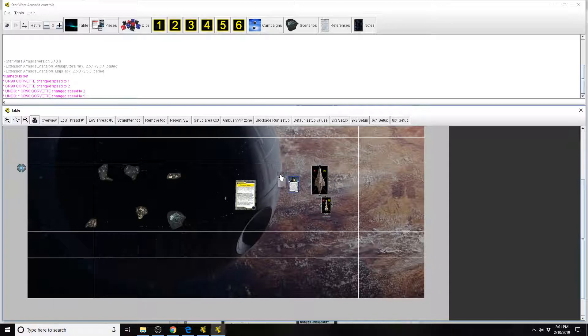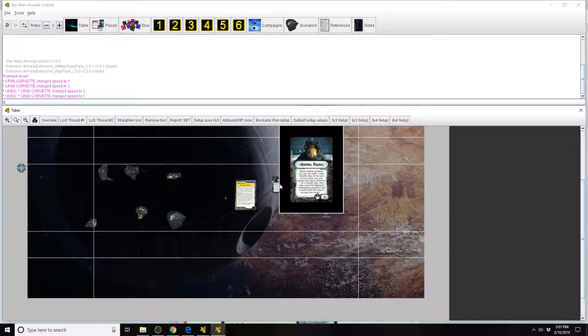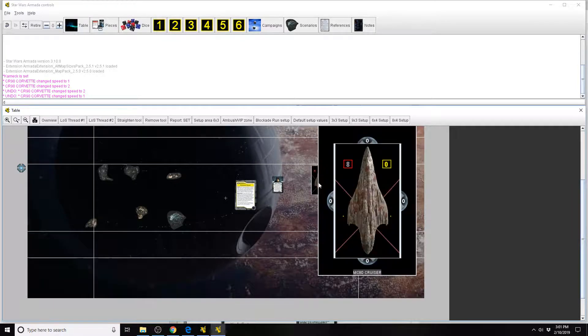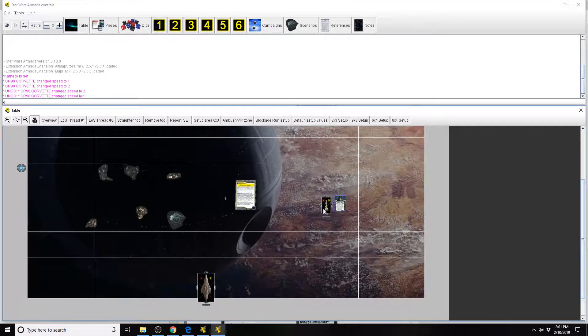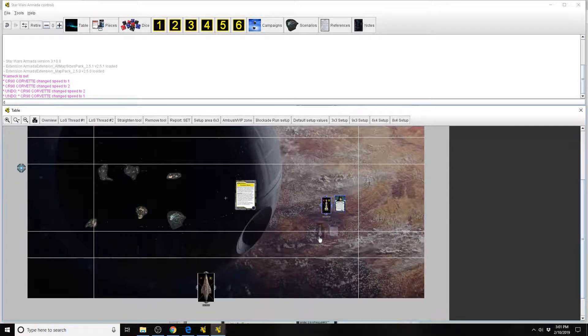Now let's get to the big one — Admiral Raddus. This is the one that's required a ton of changes and card text errata. What happens if — before deploying fleets — you set aside the MC-80, and Admiral Raddus is on the CR-90, and then you do Hyperspace Assault and set him aside too? If those are the only two ships Raddus has, congratulations — you've played yourself. You no longer have any ships in the play area, everything is in hyperspace, and even if you did have squadrons, there's nothing to deploy them off of — they're all immediately destroyed. Everything is destroyed.